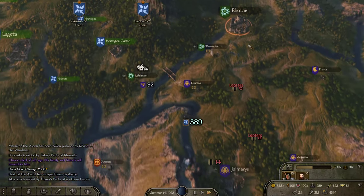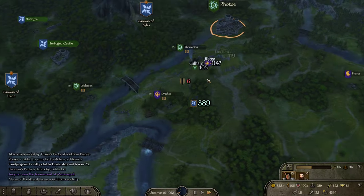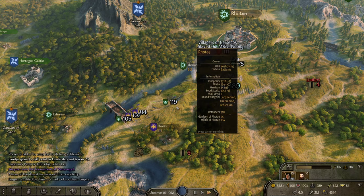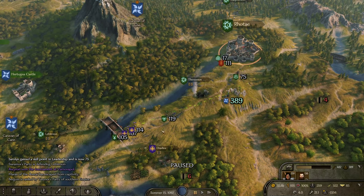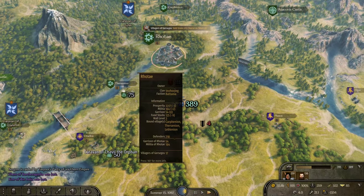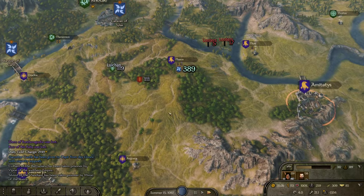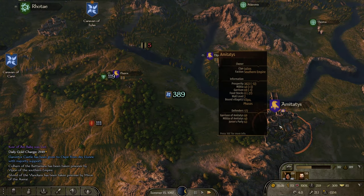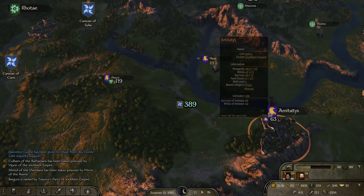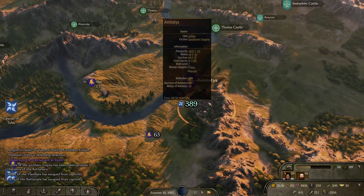It looks like a ton of the territories on the border of Rote are coming under siege. Rote is somewhat softened up, but it's still Batanian. I'm going to take a look at Amatadas and just size everything up. Rote looks maybe the easiest and is the town adjacent to my own. Amatadas, I'm coming for you — that is a soft target, a very soft target.